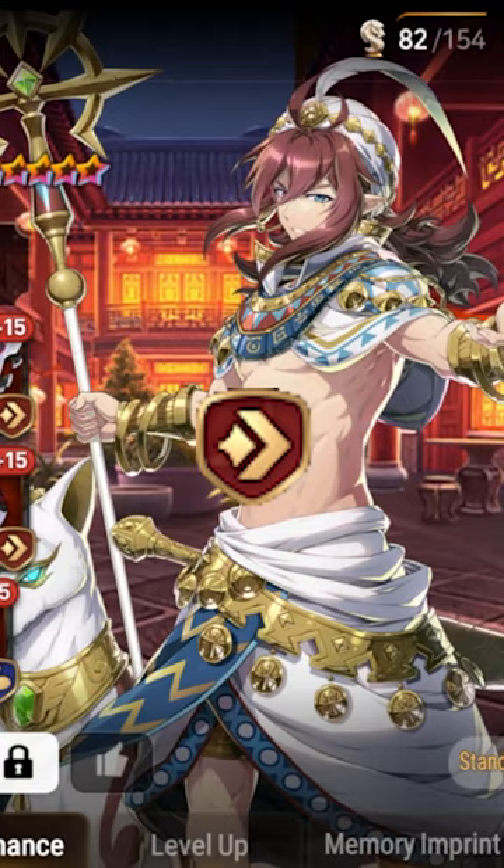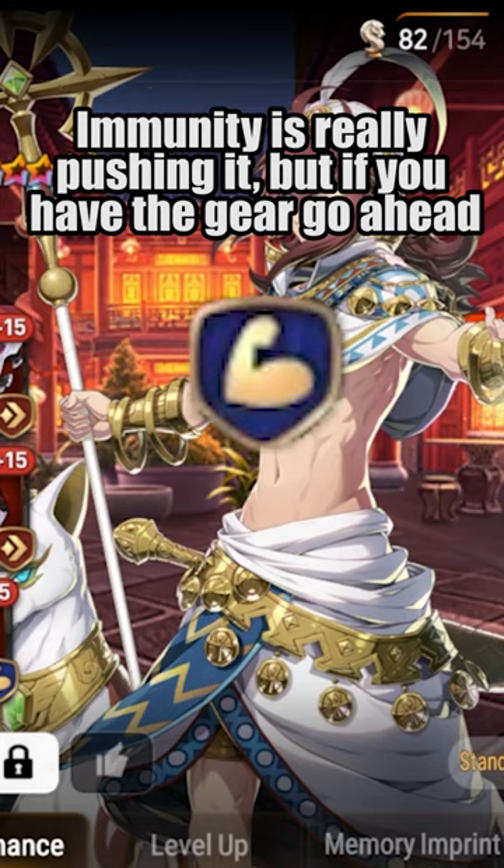His base stats are pretty abysmal, so flats aren't too bad on him. Speed set is a natural inclusion since he wants to be both fast, and while it's not a necessity, res, HP, or defense in the offset can really help round out his stat line.